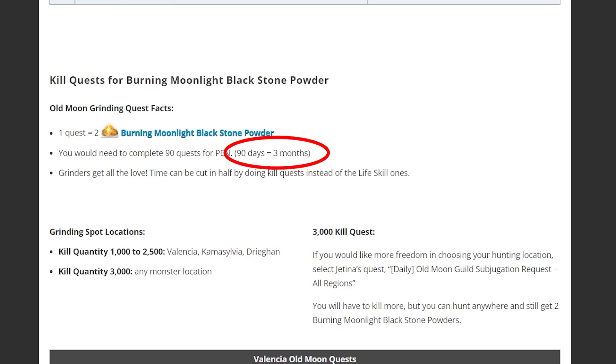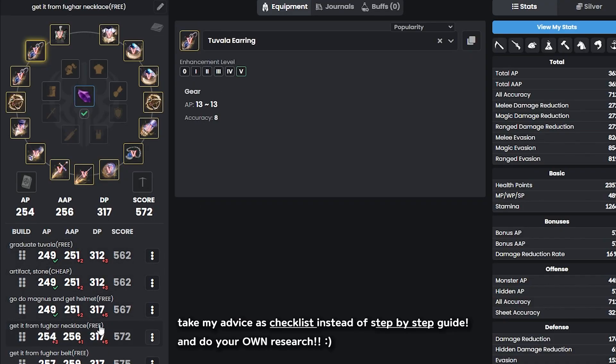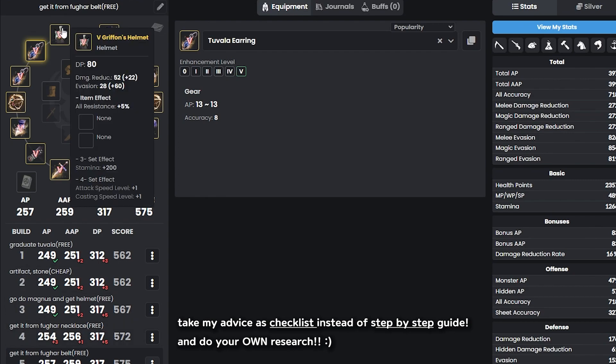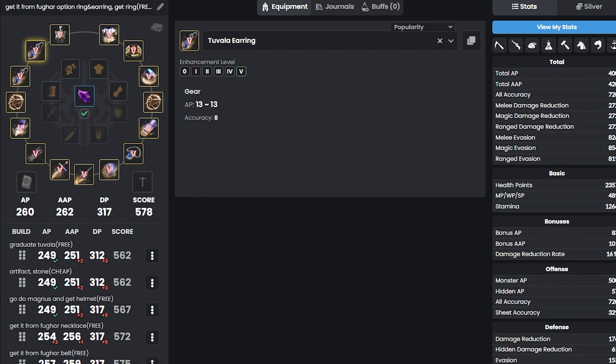Friendly reminder: you don't have to go step by step with what I'm teaching. You can definitely do the Magnus Quest right away, or do the PEN accessory, or just get the Fugar quest. This is just a guide to help you understand what you can do and double check that your foundation is on the right track.